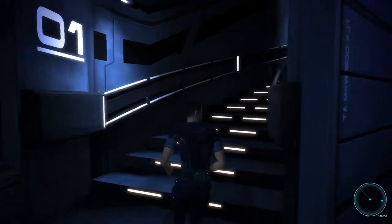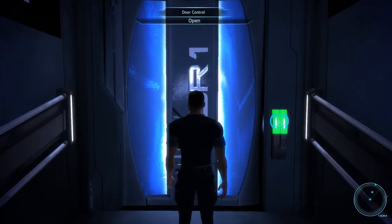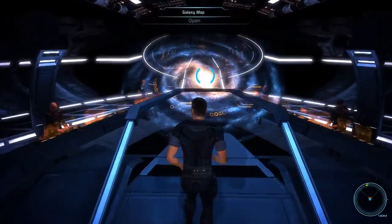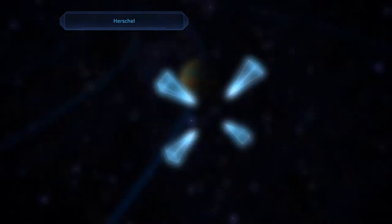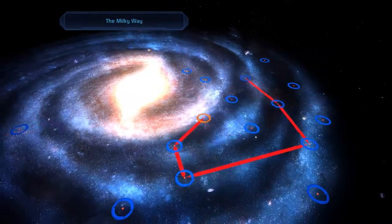Let's continue down that path and do the assignment for Rex next. As you can see the video is once again not too long, but it provides us with a much more difficult challenge. For now we can activate the galaxy map, leave both the Herschel system and the Kepler Verge, and then travel to the Argus Roe cluster.